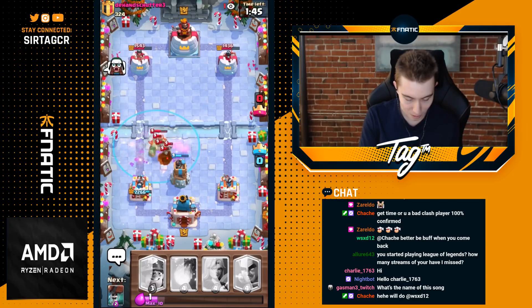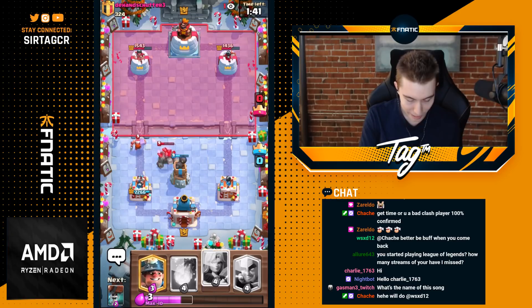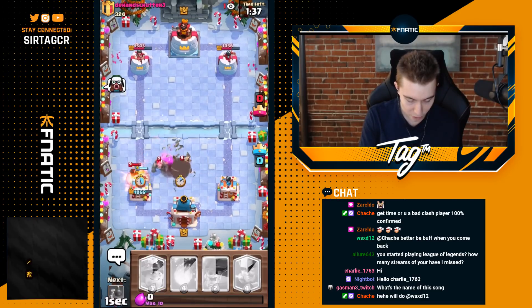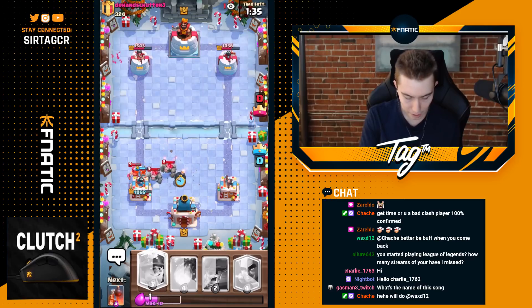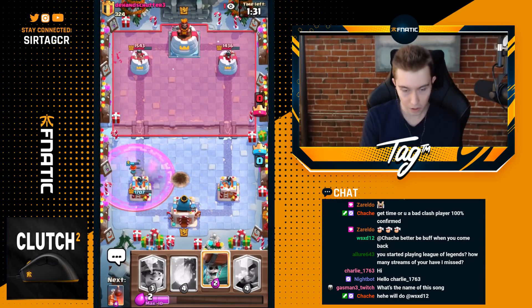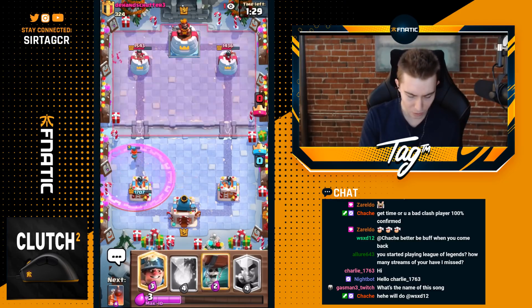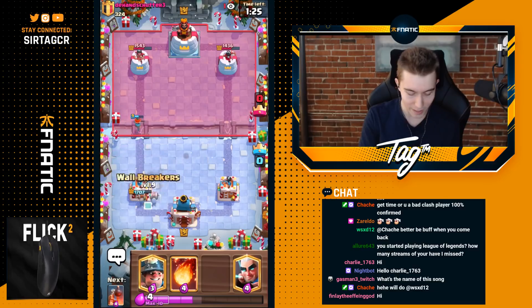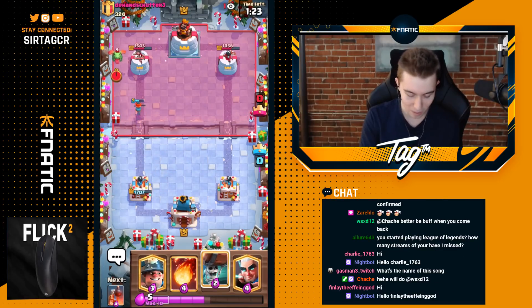We Tornado everything back to keep the Bomb Tower alive a little bit longer. Then we kill the Night Witch Bats as soon as the Night Witch pops, and I wonder if that Lumberjack is just going to take my tower or if we can push it off with the Valkyrie. We should be able to push it off. Despite him going all in with Golem at the river — the one card I was a little scared of — we were still able to defend and we did more damage on the right-hand side than he did on the left, so I call that a win.